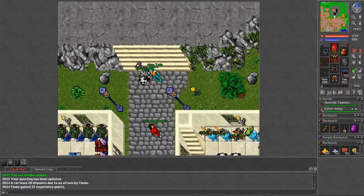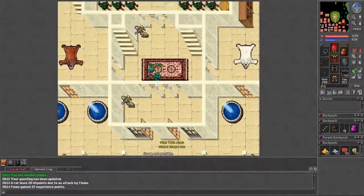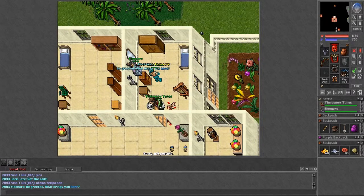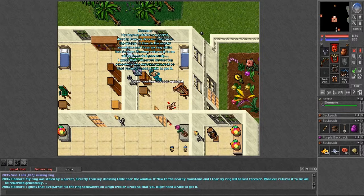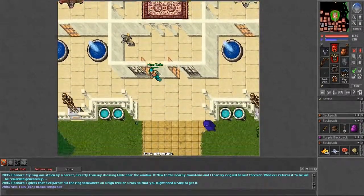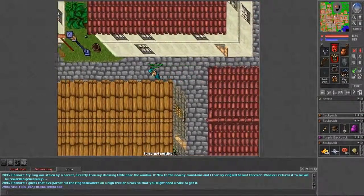Next, go to Liberty Bay and visit Eleanor, who's lost her ring. Head up to her and say hi, then ask about the missing ring. She'll tell you her ring was stolen by a parrot. To retrieve it you'll need a rake — I initially thought it was in Liberty Bay but actually you need to go to Venore to get one.